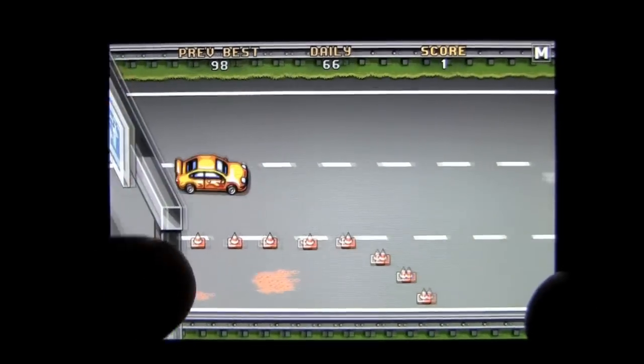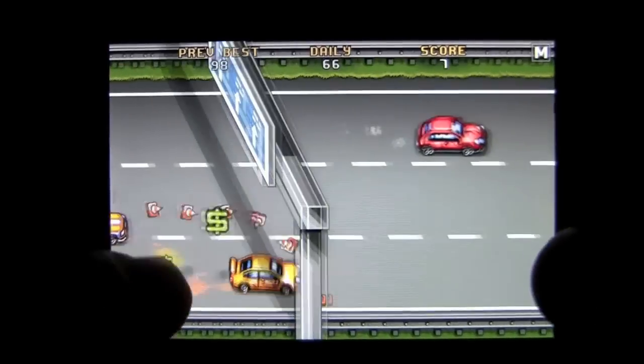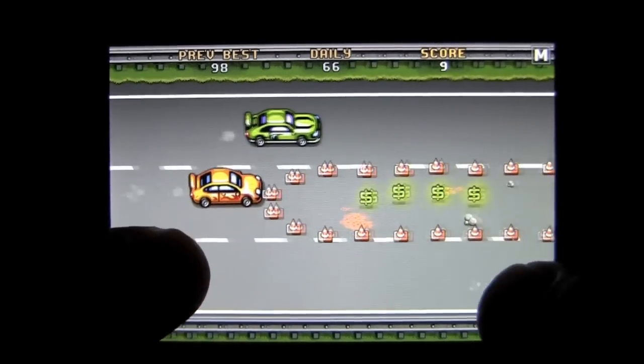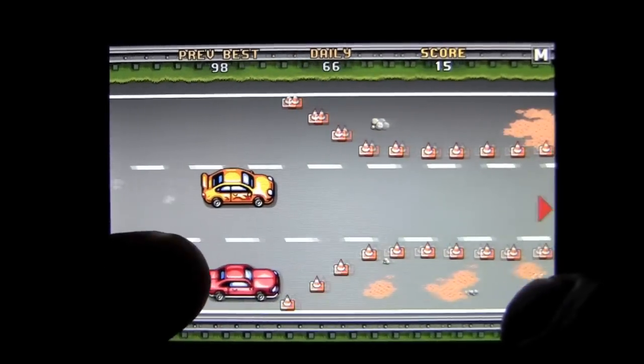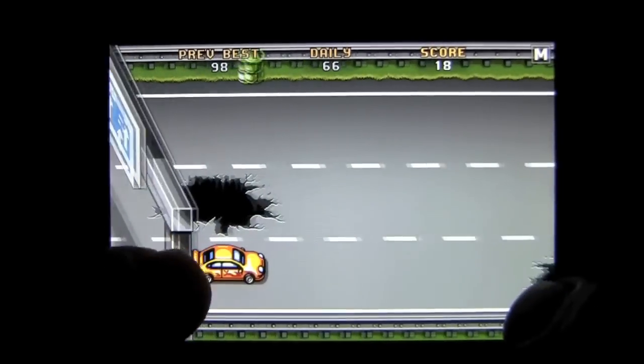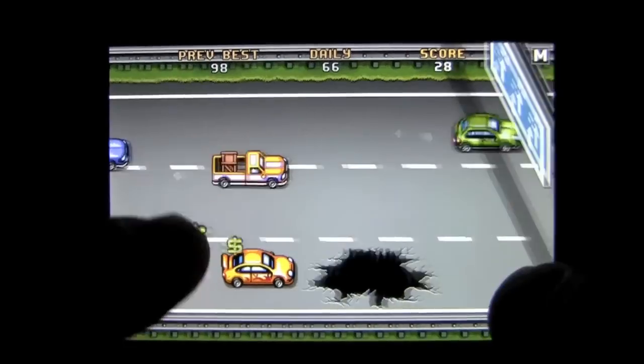Use your finger to maneuver your car and press your finger down on the screen to speed up. You're going to have to find the right combination of speeding up and slowing down because there are lots of things to watch out for — like the ramp there that you've got to grab and jump over, and watch out for the big holes in the ground. Those will definitely take you out of action.